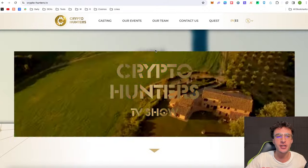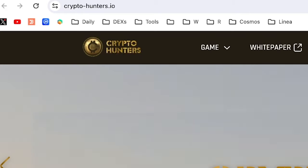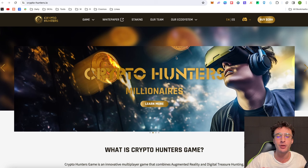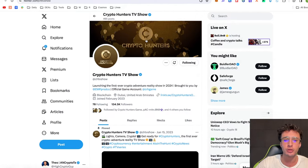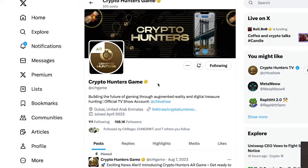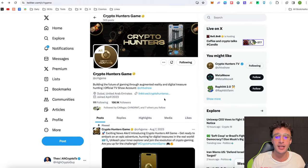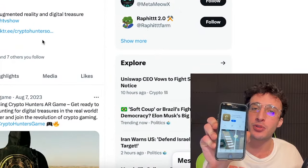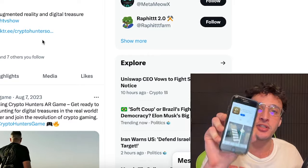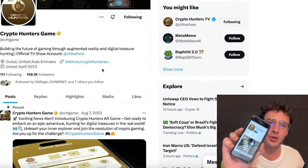We're officially on the Crypto Hunters website, which is the Crypto Hunters TV website. We've also got the Crypto Hunters game website, which is Crypto Hunters IO. I'll leave all the official links down below so you don't have to find any dodgy links. We've also got two X pages — the Crypto Hunters TV show X and the Crypto Hunters game X page. The first version of the mobile app of Crypto Hunters AR game is officially out and you can sign up now on the app store and get started by clicking the download button.